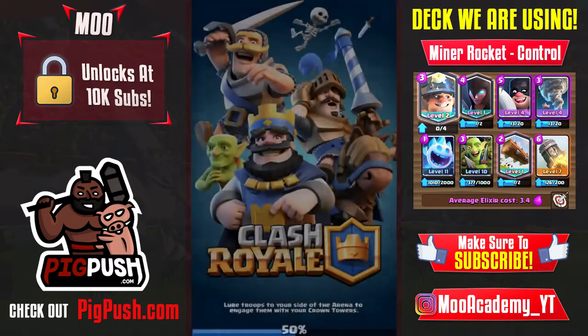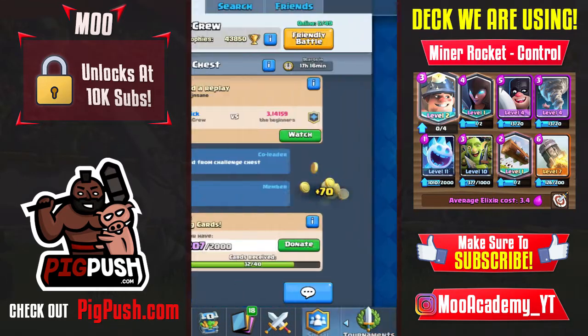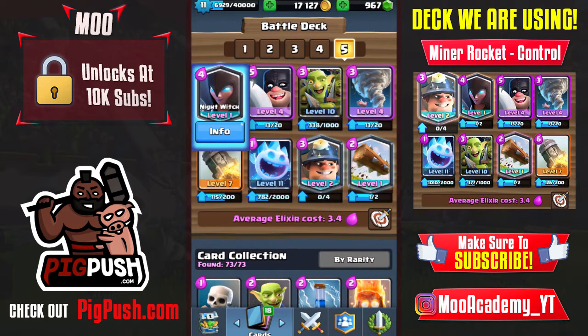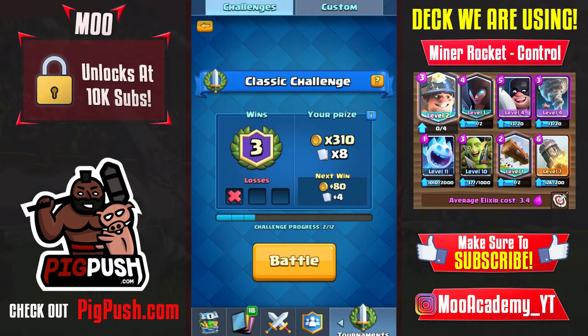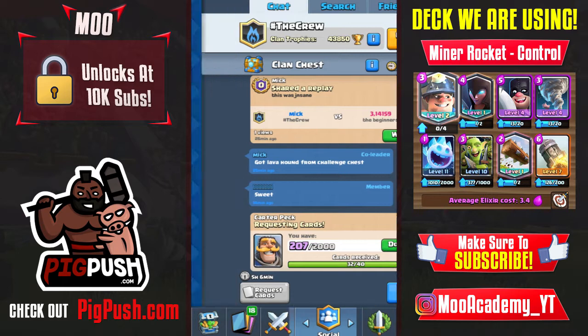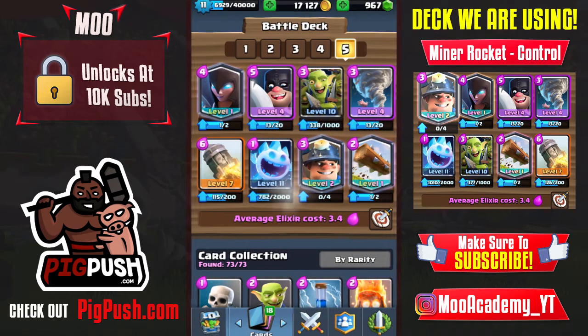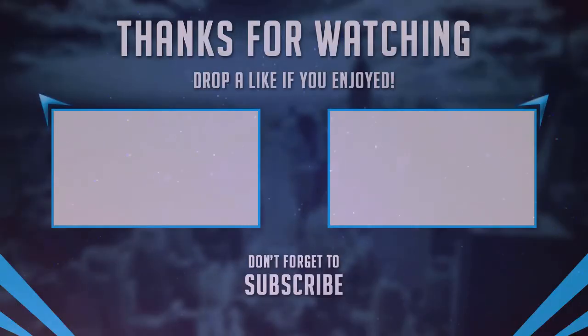That's going to be the deck guide for today. I hope you guys enjoyed and this helps you win a lot of challenges. This is a challenge deck, but if you have the card levels for ladder it does work there too. My executioner is only level 4, tornado only level 4, and goblin gang only level 10. Drop a like, subscribe to the channel, and I'll see you guys in the next one!